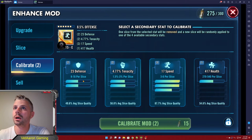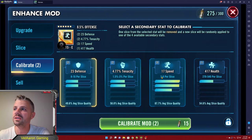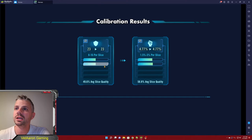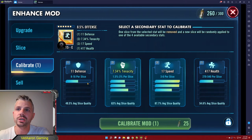Let me show it to you. I don't really need tenacity on this character — he's kind of immune to a lot of debuffs. Let's try to reroll a defense and get a speed. We click on defense, calibrate mod, and it's going to cost us fifteen of this material. We calibrate — and we got tenacity instead of speed. It didn't work, but it's going to show you how good the roll was. The important thing to remember: each time you calibrate the mod it gets more expensive — the last roll was fifteen, now it's twenty-five. So be careful on how many calibration attempts you want to go per mod.